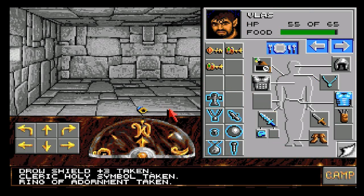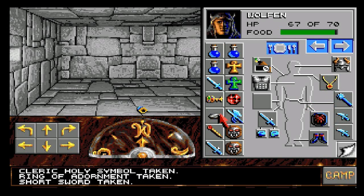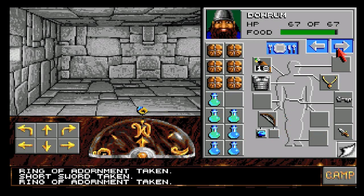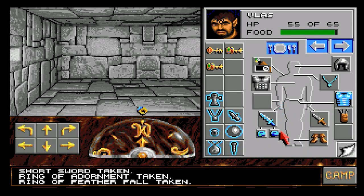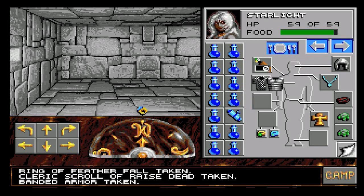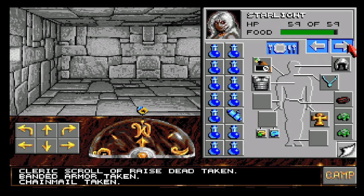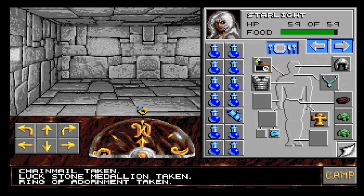The ring of adornment - we're not taking it with us. We are going to take that sword because it's a bloody good sword. We've got that mace. The ring is not particularly useful. He's got a magical feather fall ring - but sorry Dorum, you're not going to be joining our adventures in the future. Is banded armor better than chain armor? Yes it is - so Starlight gets that. She's got the luck stone and the ring of dawn that we don't need.